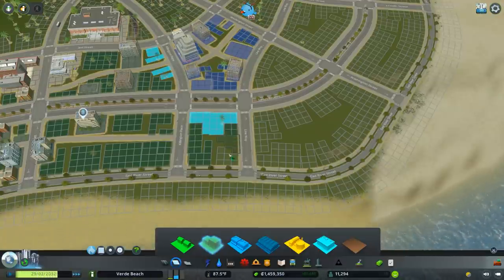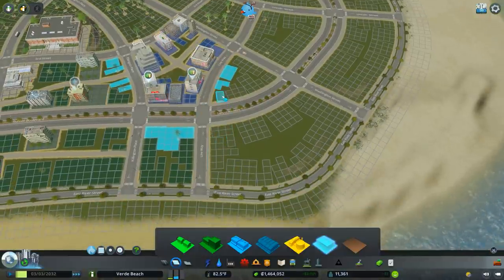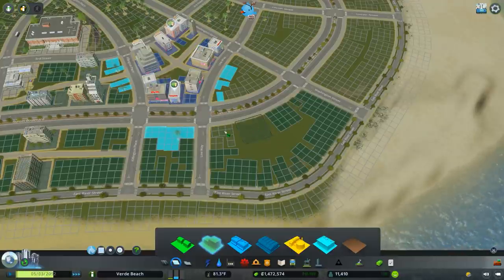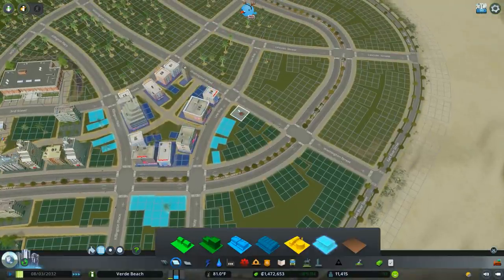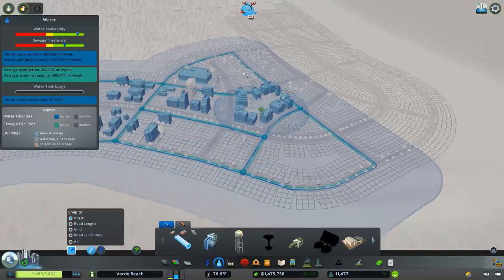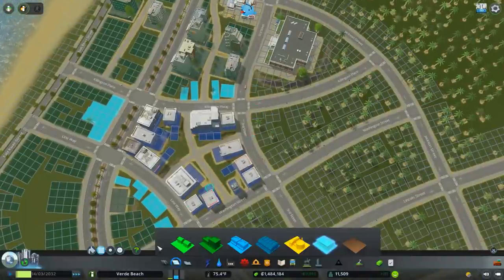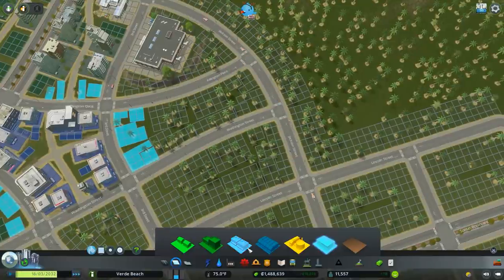I'm continuing to mix some of these uses in — I don't want this to be completely singular use. Knowing that we can't have vertical mixed use, I'm trying to integrate some of these uses within a block so people could walk to things if they desire. Things are really starting to fill in and we're kind of at the limit of our growth boundary at this point. This is where I figure we would stop growing and hopefully hit 14,000 in population. To this point it doesn't seem like we're necessarily going to get there just yet.